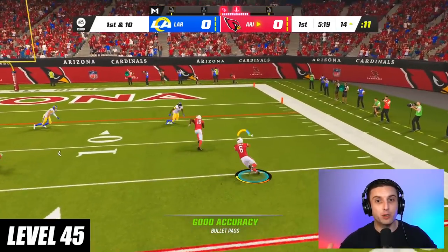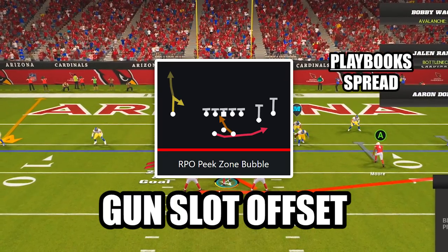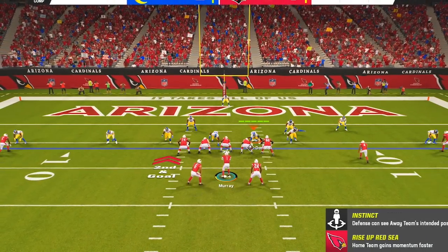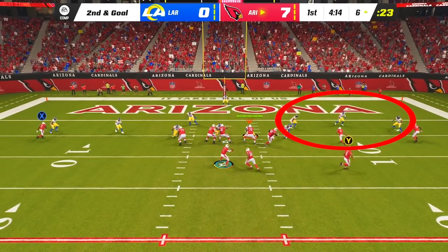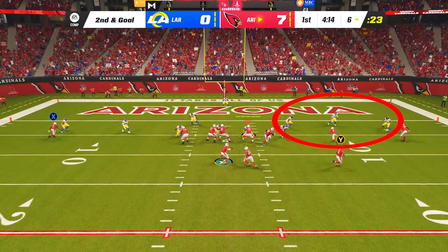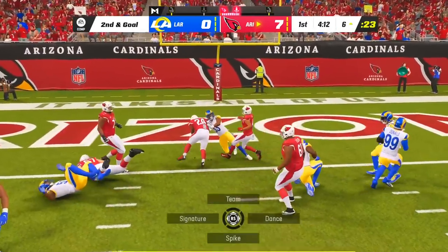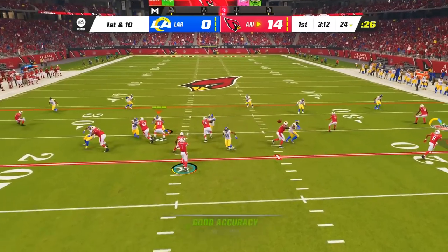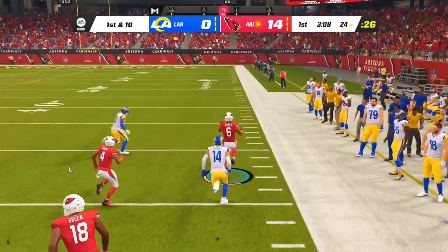At level 45, this might be the most fun play to run in all of Madden. The play is RPO Peak Zone Bubble in the formation Gun Slot Offset. Before the snap, one of your running backs will sprint to the flat on a motion swing. After the snap, read the defenders on the side of the running back in motion. If they're guarding the flat, don't press anything to hand the ball off to your other running back up the middle. If the defense isn't guarding the flat, hit your running back on the motion swing for a ton of open space down the sideline.